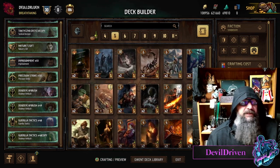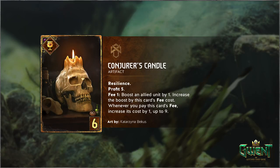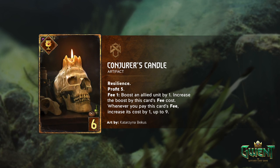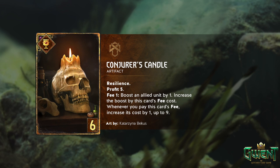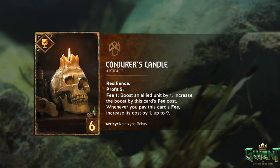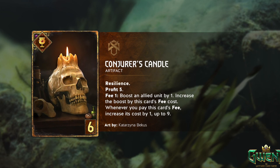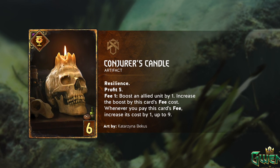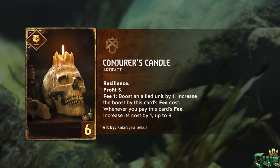Let's check out Conjurer's Candle - I didn't get to watch this video, the stream started acting up unfortunately. Conjurer's Candle artifact, six provisions, resilience, profit five. Fee one: boost an allied unit by one, increase the boost by this card's fee cost whenever you pay this card's fee, increase it - up to nine. So it's like coin Sahil. It's a six provision spender that just scales up by one, but you can't really interact with it - it's a spender that you have to Heat Wave. And boy does that feel bad.